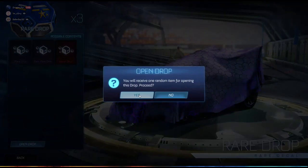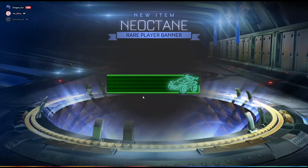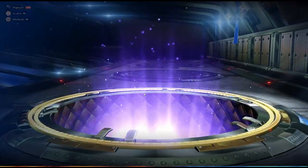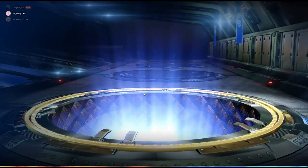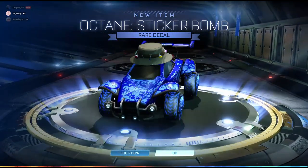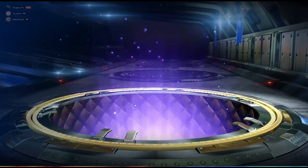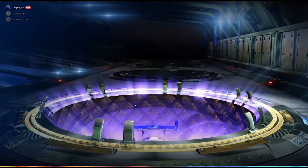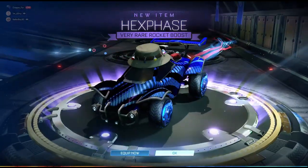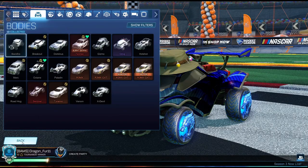Three more to go. Hopefully an import — I want to get something I'll use. I'll probably use that Magic Missile boost. I'll just skip that fast, I don't want that one. Another rare — Octane Sticker Bomb. Another decal I don't have for the Octane, which is my main. It's pretty okay. And Hex Phase — okay, I think I'll use that one. That's actually really cool, I like that boost. It would look pretty decent in Cobalt or Crimson or something.